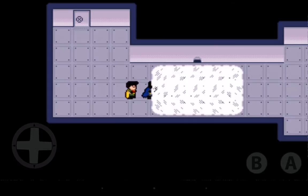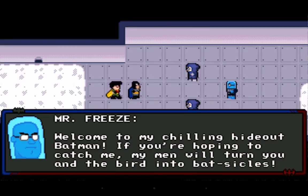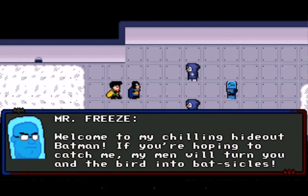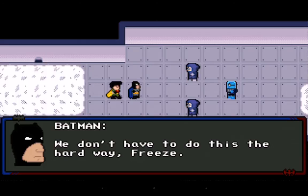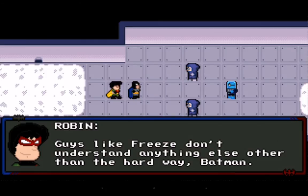We get a cutscene with Batman, the Batmobile, and Robin on his bike. Mr. Freeze taunts: 'Welcome to my chilling hideout, Batman. Just walked right in — if you're hoping to catch me, my men will turn you and the bird into bat-sickles.' Batman responds: 'We don't need to do this the hard way, Freeze.' Robin says guys like Freeze only understand the hard way. It's time to fight.